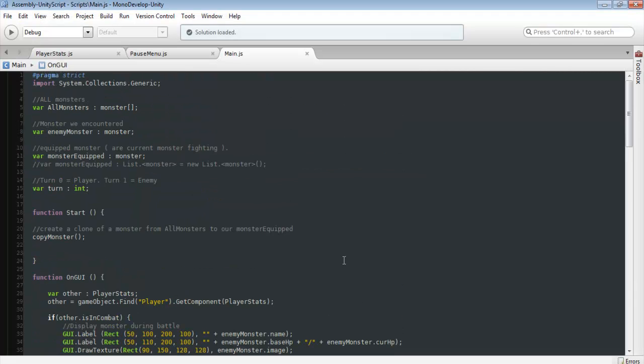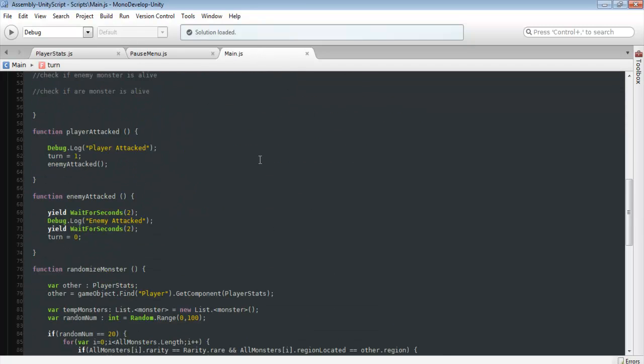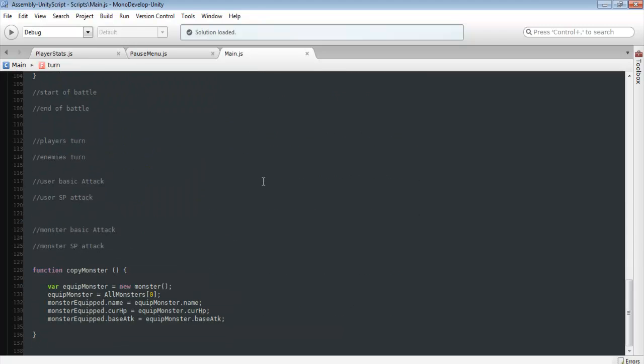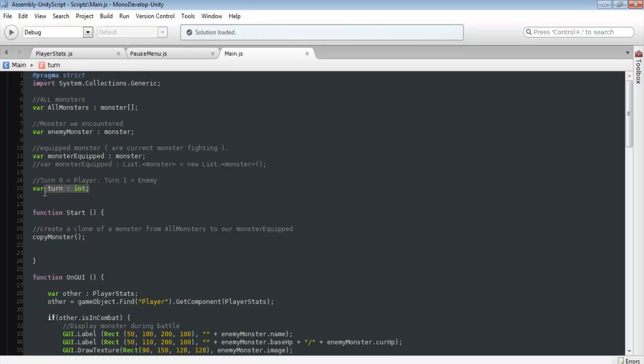I ended up coding this before and recording it but it took way too long, so I'm just going to go back over what I was doing. I went into the main script — this is where we generate our enemy and set up combat. I created a new variable for turn. For turn 0, so if the int equals 0, it's going to be our player's turn. You could also use a bool for this, but this is just easier for me to keep track. So 0 is our player's turn, and turn 1 is our enemy's turn.